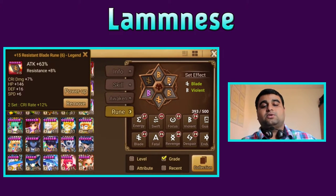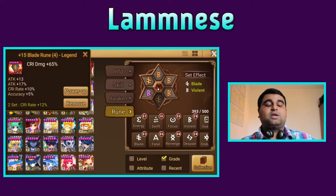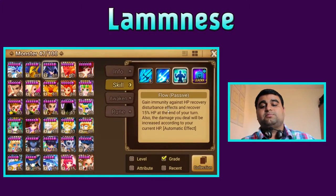First off I want to test out the attack build - attack, crit damage, attack. Then I'm going to test out HP, crit damage, HP. Why? Because of his passive: gains immunity against HP recovery disturbance effects and recovers 15% HP at the end of your turn. Also the damage you deal will be increased according to your current HP.